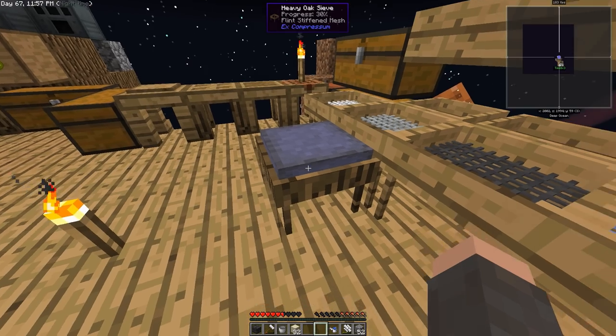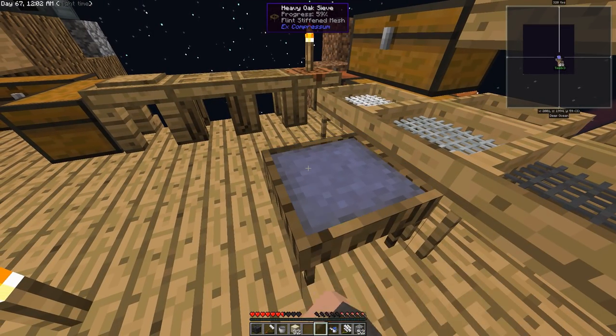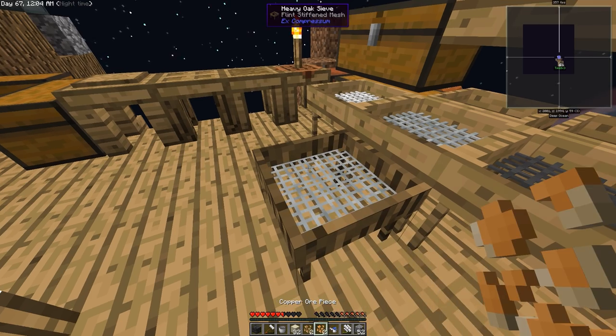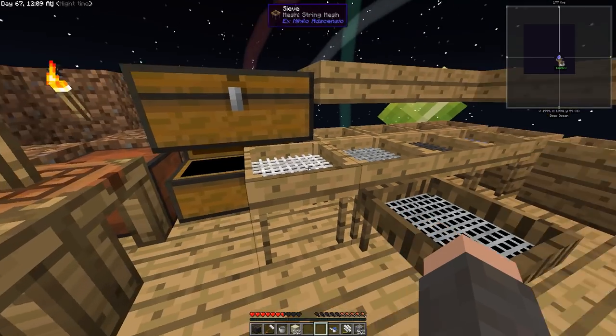You can see I've got compressed dust here. This is a heavy oak sieve, so we're running compressed dust through it. If I hold right-click here, you can see kind of how it moves through. It takes a couple seconds to do each pack, and it's not the fastest way of doing it.